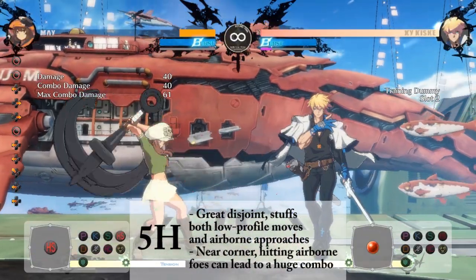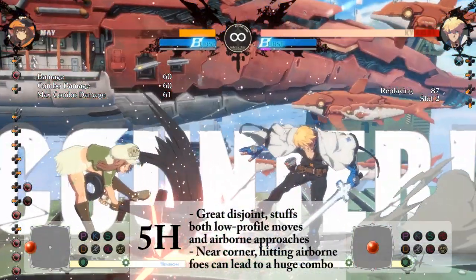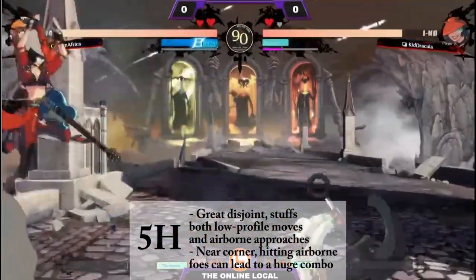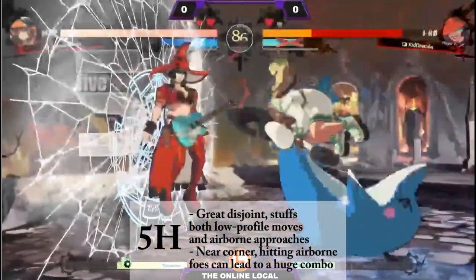Your 5H is an excellent disjoint and a pretty good tool to throw out in neutral. Like 2S, it catches low profile moves. It's also excellent at catching airborne opponents, especially if you read a dive kick.